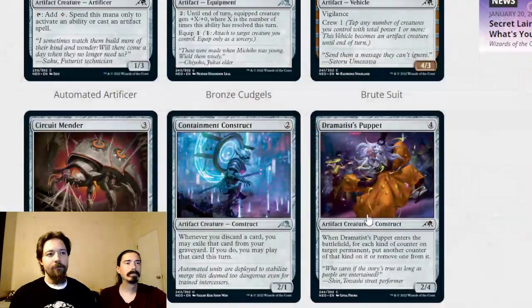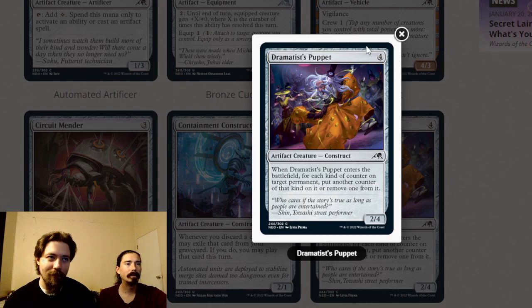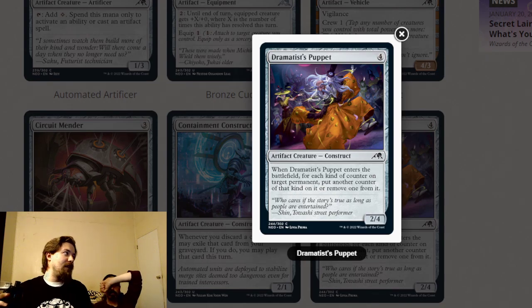Dramaticist's Puppet is four mana, two-four construct. When it enters the battlefield, for each kind of counter on target permanent, you put another counter of that kind on it or remove one. There's a lot of modify in this set so it could help. Four health is actually good enough in this set, even though four mana is a bit late for this creature size. You're not excited to pick it, but you'll take it.